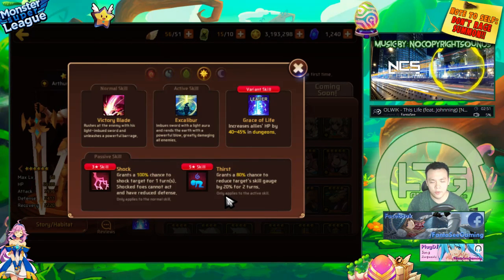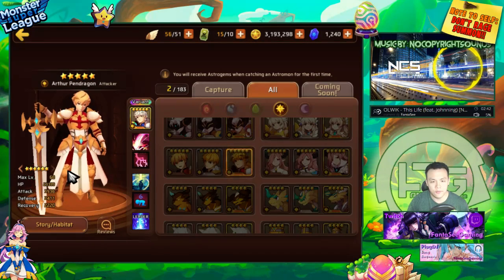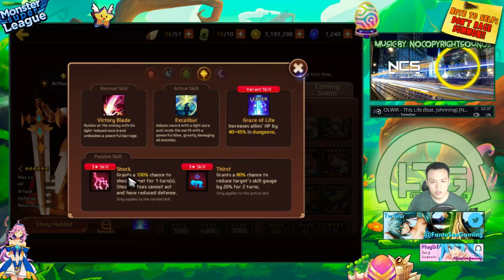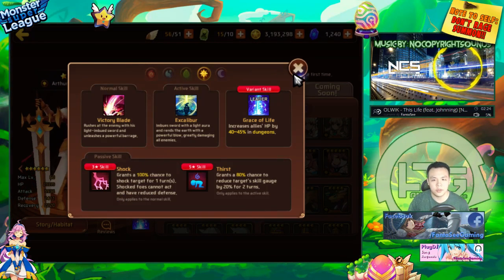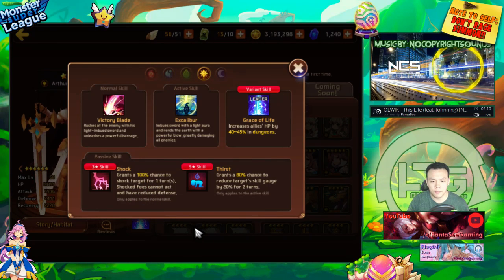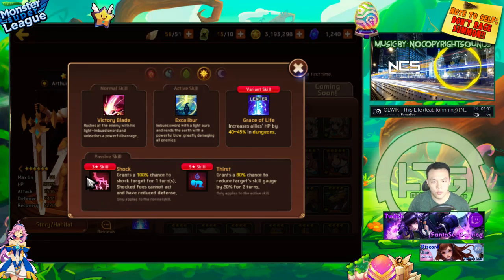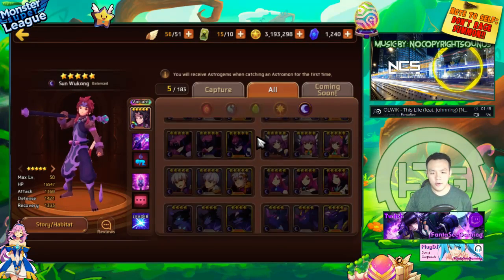Light Arthur has shock on his first skill and thirst on his second. Thirst is useful in arena since it prevents them from using their second skill. He's an attacker type mainly used for arena offense. Since shock only lasts one turn it's basically equivalent to a stun — by next turn it wears off. But on offense you can shock someone to reduce their defense and then go in with your nukers. He can serve as a 100% armor breaker on offense, and also provides CC situationally.